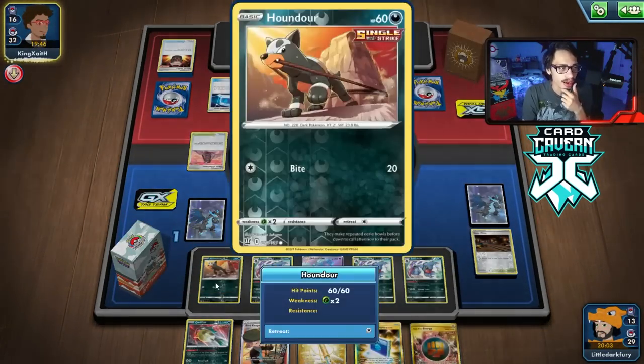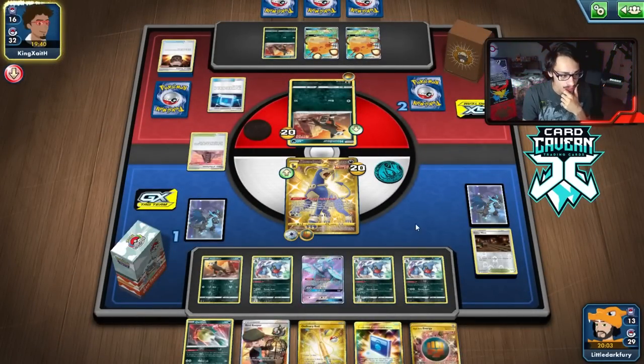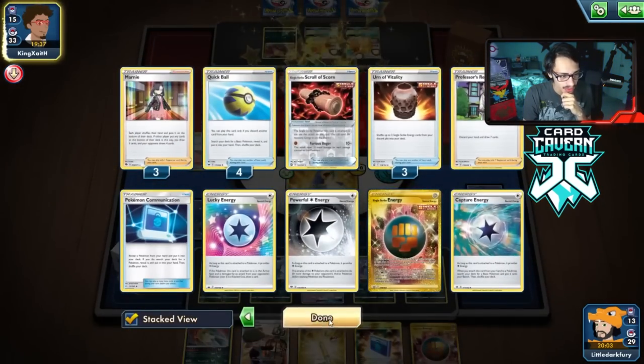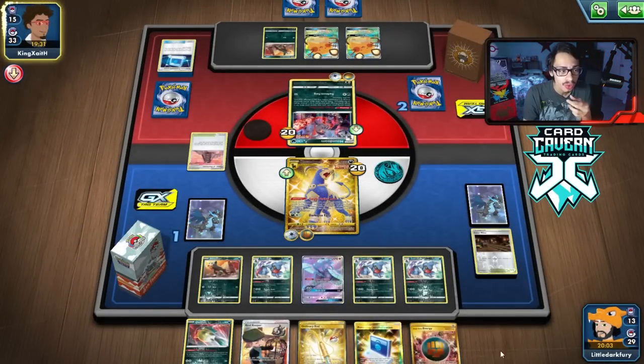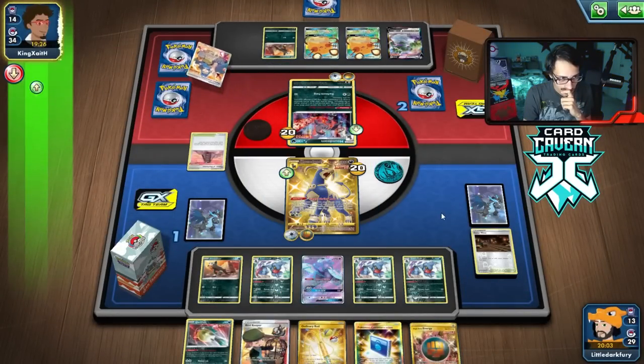I think it was just better to get another Houndour because we can always switch into Quillfish anyway — we have Bird Keeper, Quillfish, and Calm in hand to get Houndoom. Oh no, they have it. They have a Boss. They have a three-card hand and no Dedenne, so that's not a Single Strike energy — that's not enough to kill me.